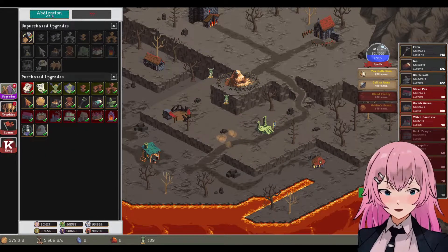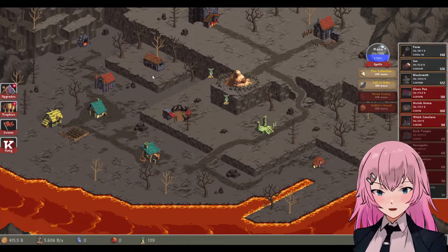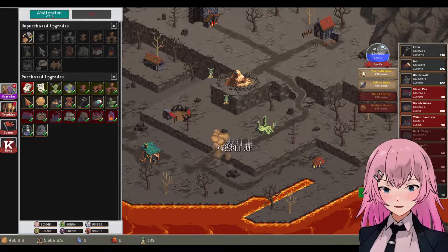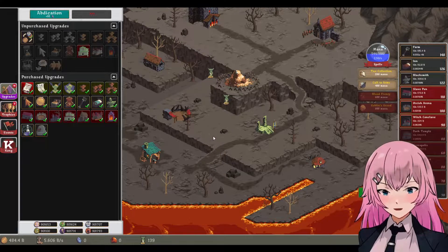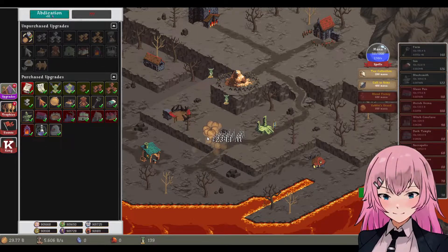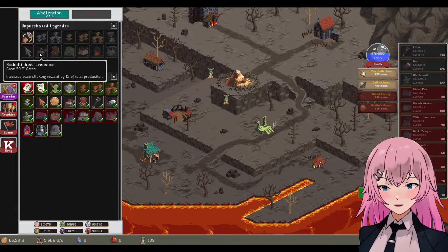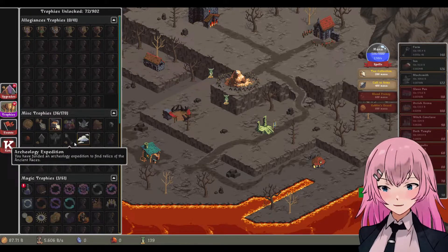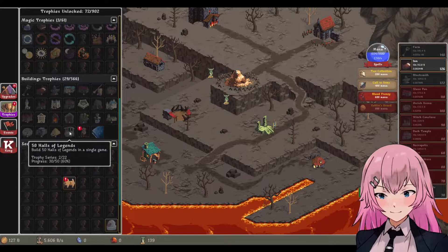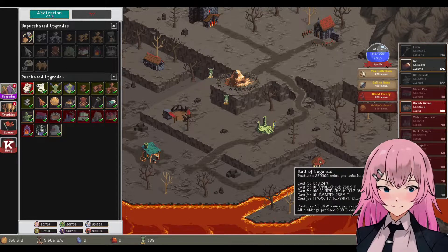I saw there is another building. Are there more that we can build here, or is it just this? There are so many that we have to purchase — these upgrades. How much is this? 473 billion for the Heart of Darkness. Troll base. And there are a lot that we need to unlock also for the trophies. I think there's more.